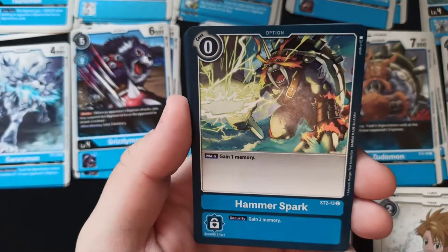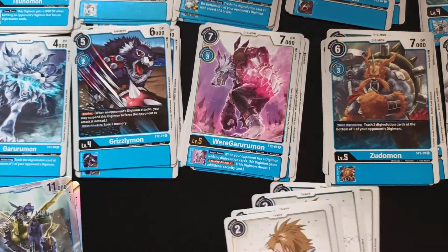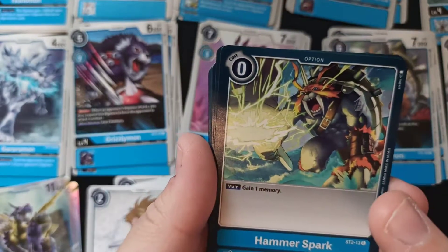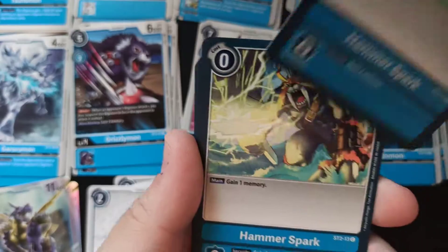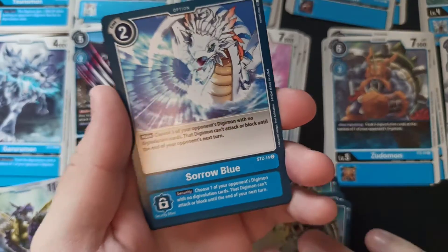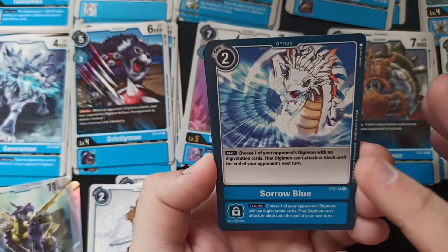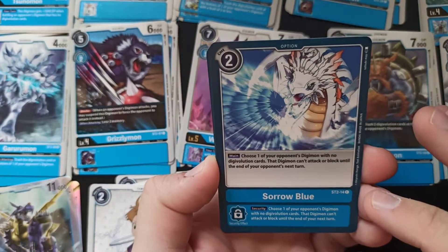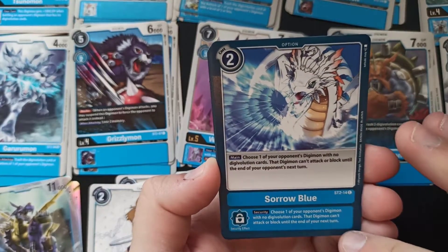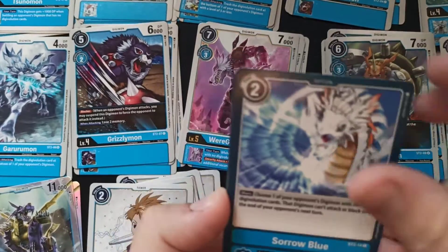We get Hammer Spark, which costs zero and you gain one memory. Awesome. And security: gain two memory. So in case your enemy attacks you, you actually get a bonus. That's nice. Here we got Sorrow Blue — choose one of your opponent's Digimon with no Digivolution cards. That Digimon can't attack or block until the end of your opponent's next turn. Security: same thing until next turn. We got Sorrow Blue four times.